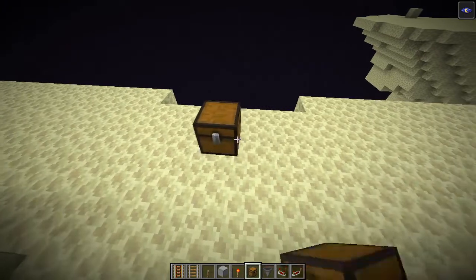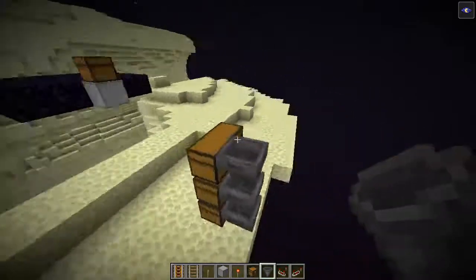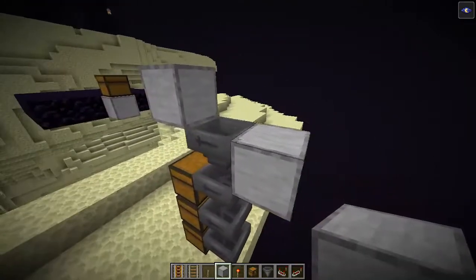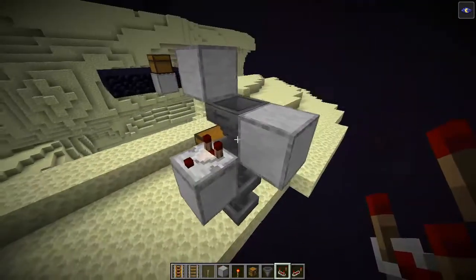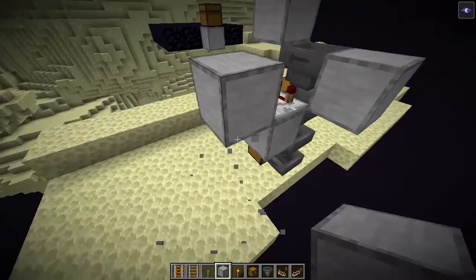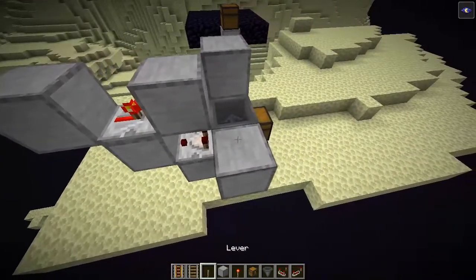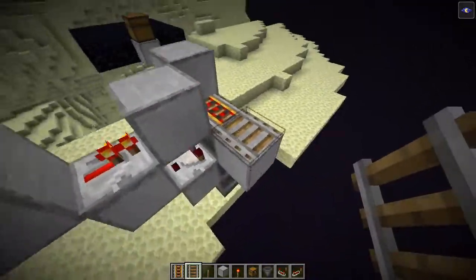First let's make the storage. I'm only gonna use three double chests here, but of course you can make the storage as big as you want. I'm gonna use a minecart to unload the items, so we make a minecart unloader using a comparator comparing this hopper, a block with a torch, another block, one on top of the comparator, a repeater, a powered rail, and a normal rail.